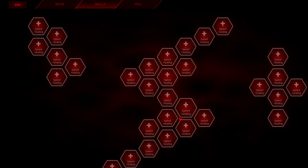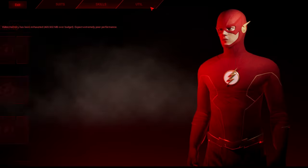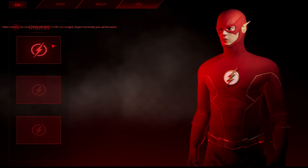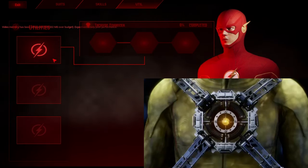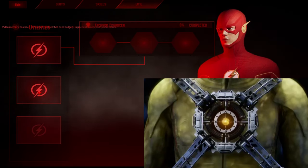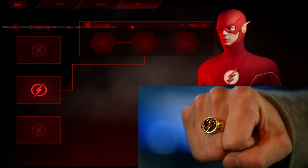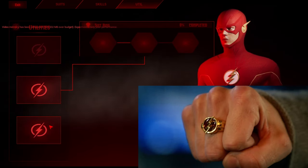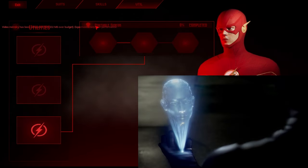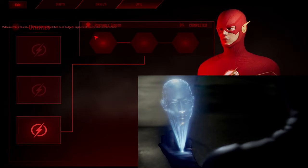In another tab we can also see the skill tree, though I don't think this is the final version. Here is where you can upgrade all your gadgets: you have the Tachyon Enhancer — the thing that the Reverse Flash wore — the suit ring which contains Barry's suit, and the Portable Gideon, which I think is also used by Reverse Flash.